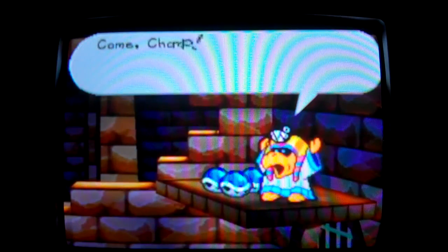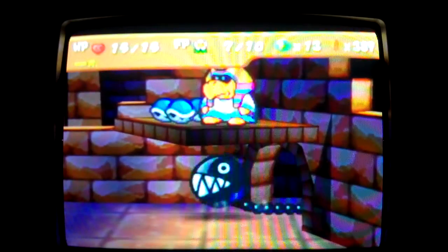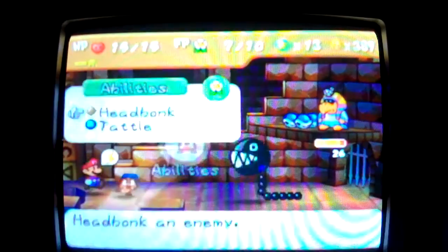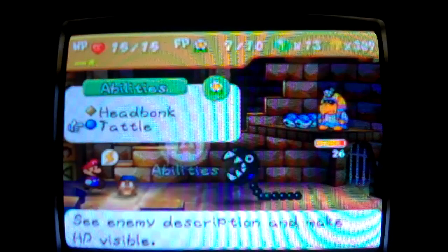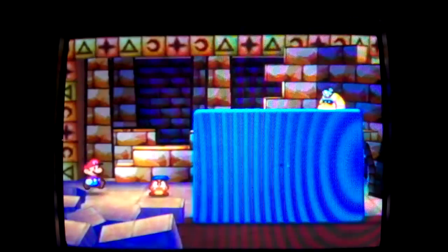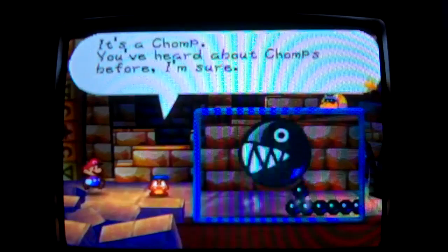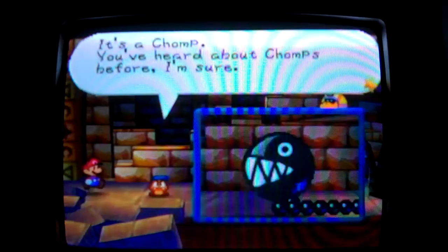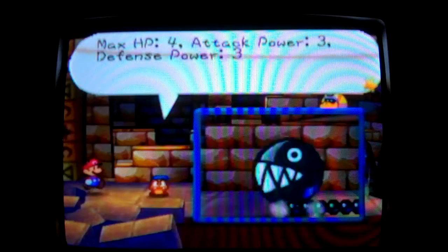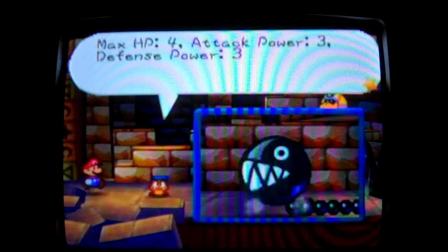I did a bad job with the power bounce. So right off the bat you get a free turn, but that also means that Koopa will summon a chomp. So think wisely on who you want to attack — do you want to get that chomp out of the way, or go for the wannabe Pharaoh? Max HP 4, attack power 3, defense power 3. That defense power is very intimidating.